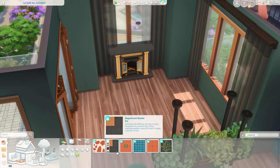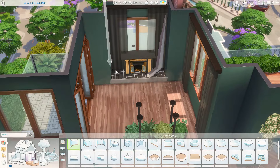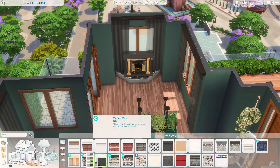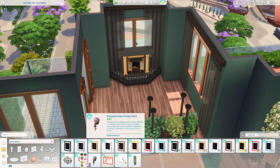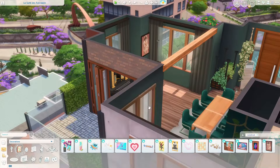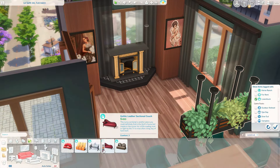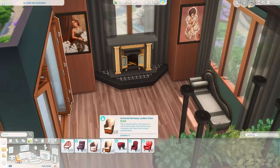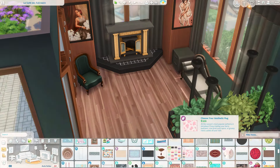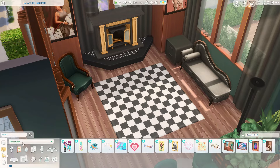I put the automatic litter box cleaner out on the patio balcony. The bowls in the kitchen aren't the automatic feeder ones, so if you choose to play this lot, you might want to switch those out. I felt like using this fireplace — I think it's from Paranormal — and it paired really well in the space. And then of course the new couch from the pack and the new lounge chair.